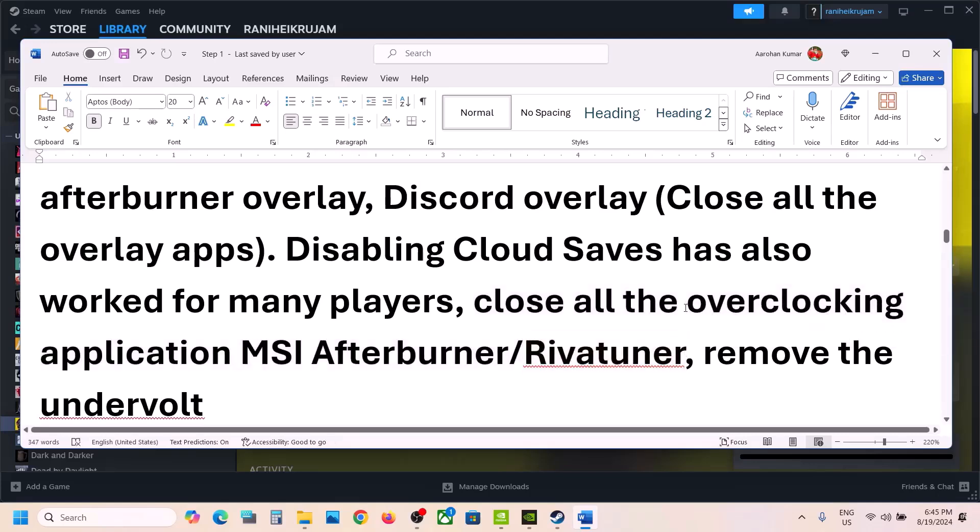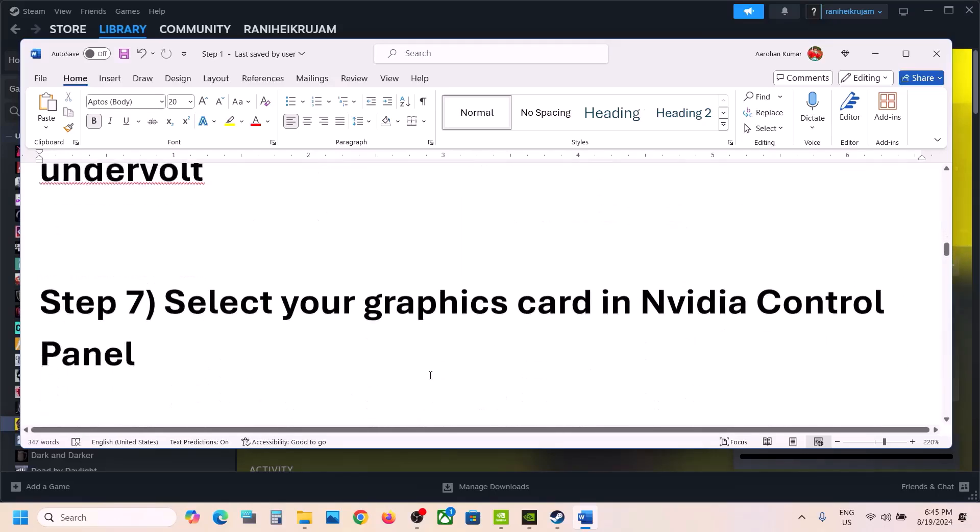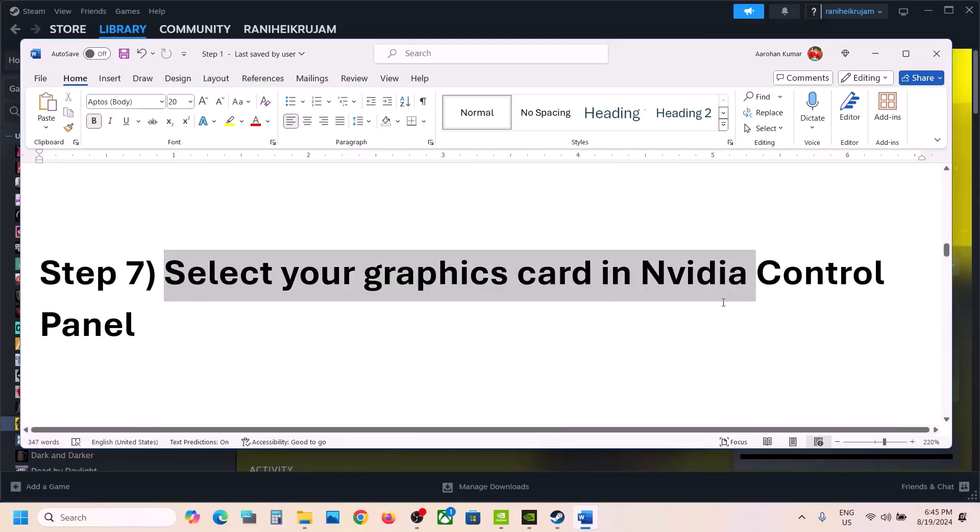Also, if you have undervolted your computer, remove the undervolt and then launch the game. The next step is to select your graphics card in NVIDIA Control Panel. Go to the desktop, make a right click, and select NVIDIA Control Panel.